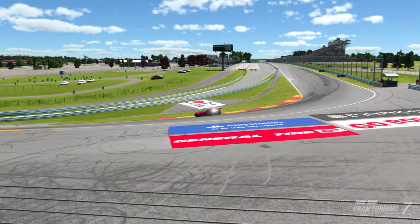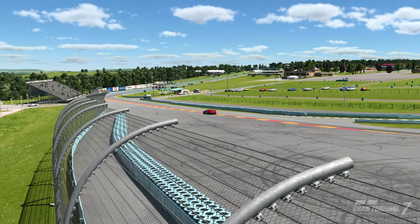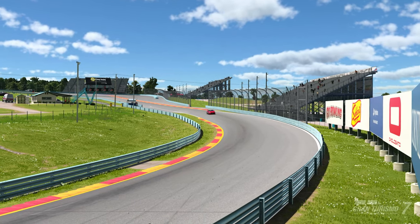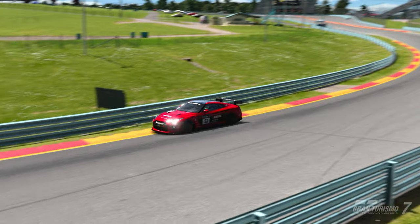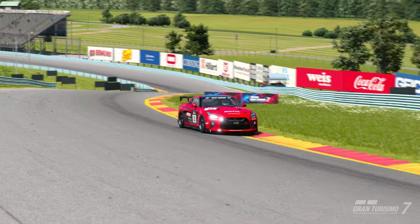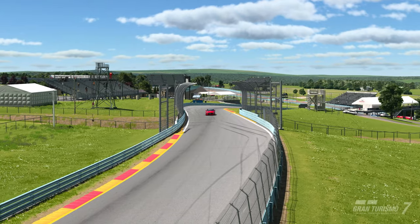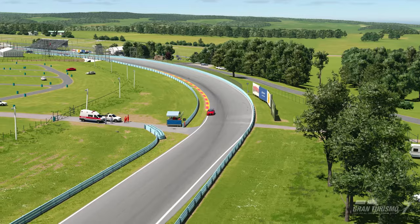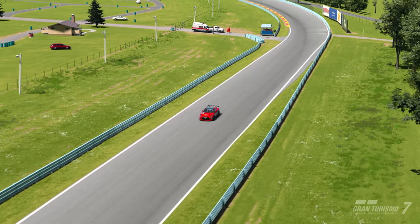Hi guys and welcome to another track guide video. This is Watkins Glen in Group 4, and for this track guide I decided to go with the GTR because it's the leading car on the leaderboards. It's basically the only car in the top 10. I can't recommend anything else — it seems like it is the quickest car around here.